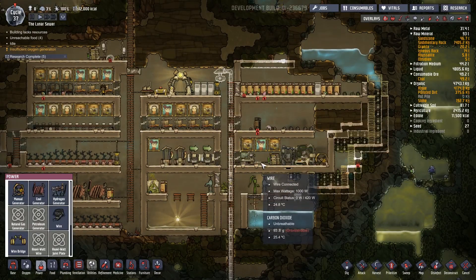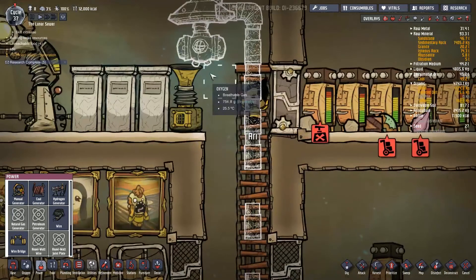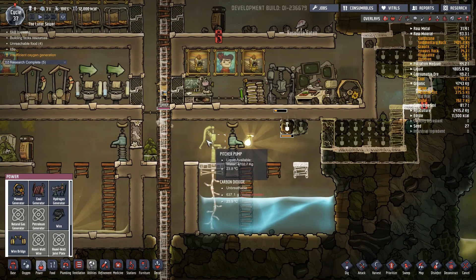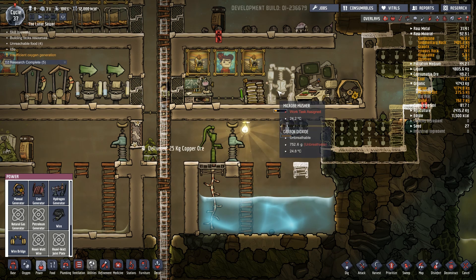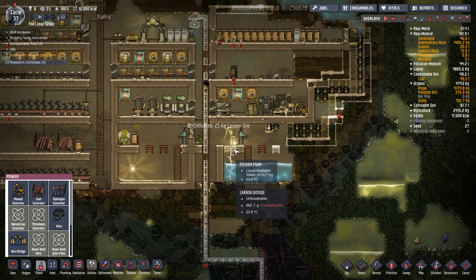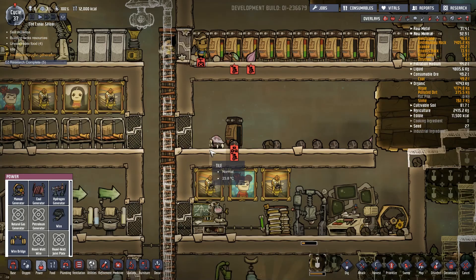I've read that if you go over a thousand on this wire you get damage quite early, whereas it seems to take a while before that happens. Everything's not going to be running at the same time though - certainly the food production isn't using power all the time - so we'll see what happens.